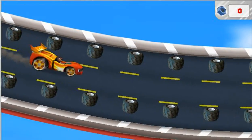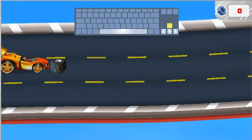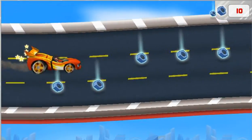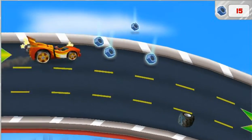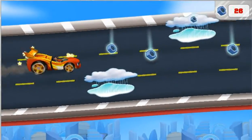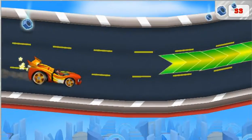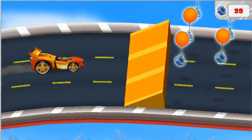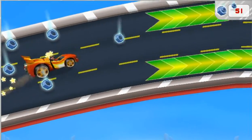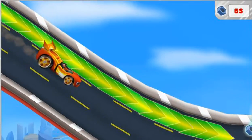Now we need to drive really fast to catch that rotor. Try pressing the up and down arrow keys to help us. Way to go! Now after that rotor. Watch out for things in our way — they'll slow us down. Let's drive over speed boosts for super speed. We need to collect lost bolts along the way so we can use them to reattach Swoops' rotor. Accelerate! Got it! More bolts! Accelerate!